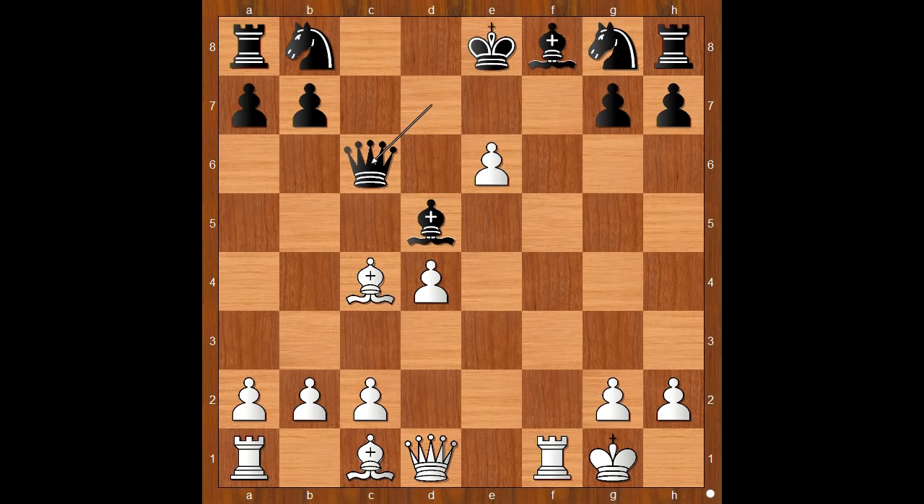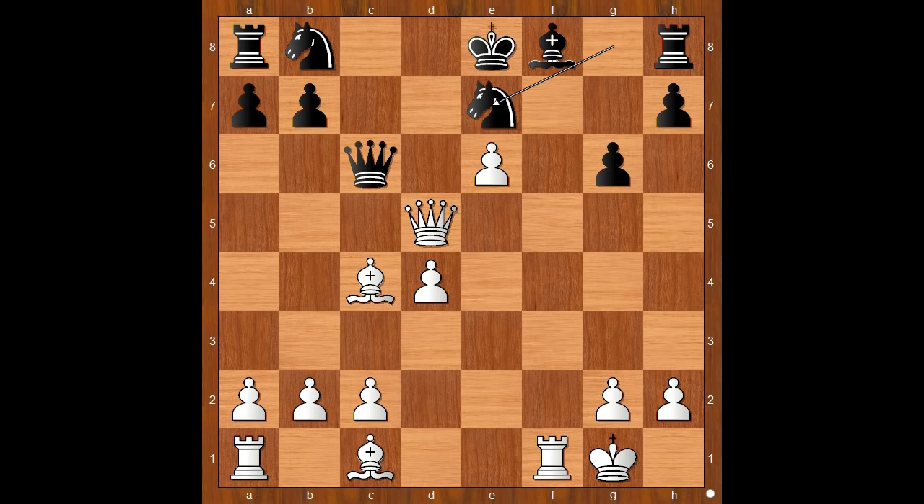Queen to c6 was played. White to move — how would you continue now? Cochrane played queen to h5 check, g6, queen takes on d5, knight to e7 — attacking the queen. White to move. How would you continue now? Well, this move doesn't work, does it? Because knight takes on d5.